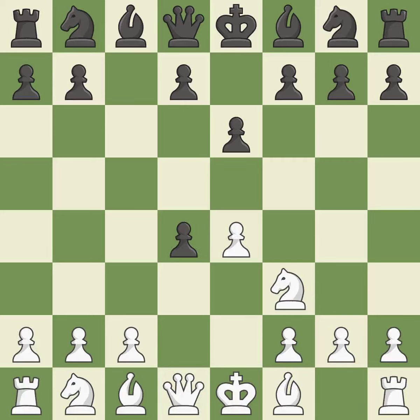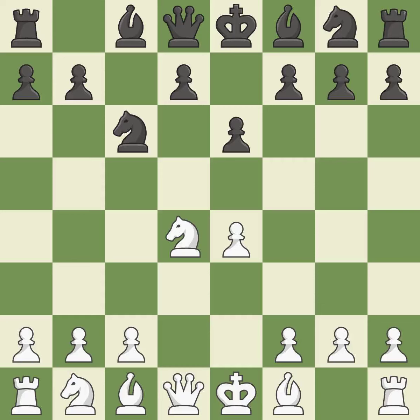Cxd4 gives Black two central pawns versus one central pawn for White. Nxd4 recaptures the pawn and activates the knight, in return for having one central pawn versus Black's two central pawns. Nc6 challenges the knight on d4 and controls the e5 square. Nc3 defends the e4 pawn and puts more pressure on the d5 square. Qc7 defends the knight on c6 and controls the important d6 and e5 squares.